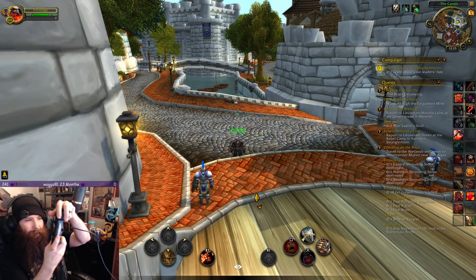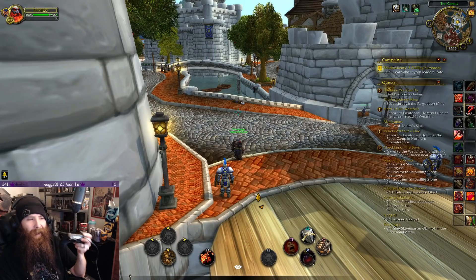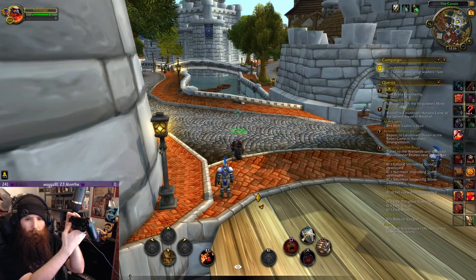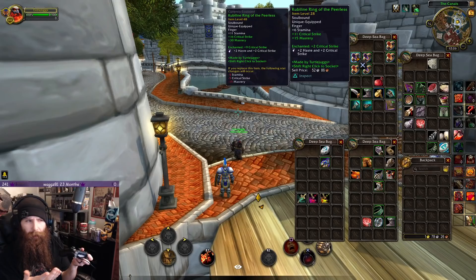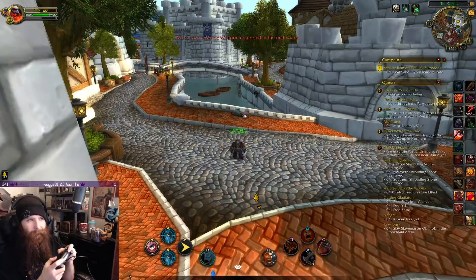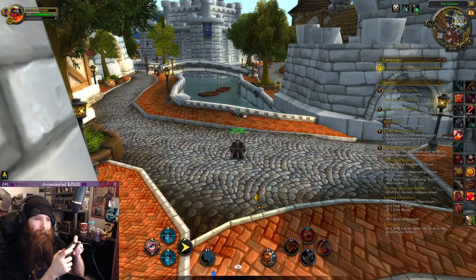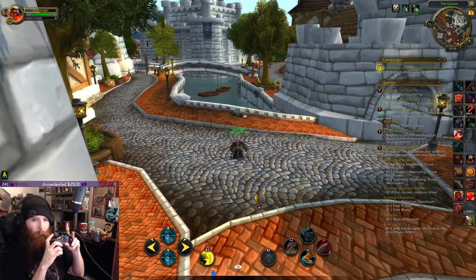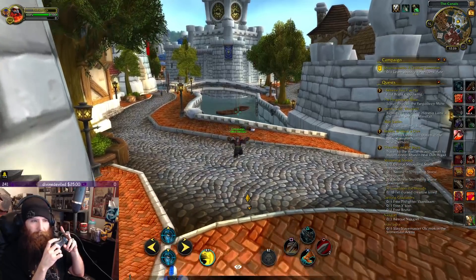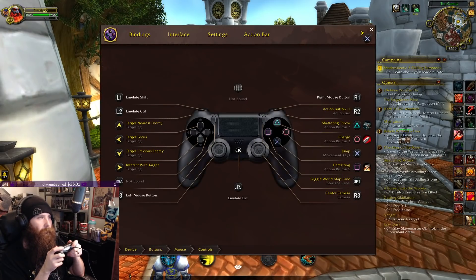I specifically choose to do that because other combinations feel very uncomfortable, and I want to assign uncomfortable inputs to things that aren't active engagement gameplay. I'm not going to be opening my bags in combat, so I want buttons that feel good to be assigned to what feels easy on my hand. My entire rotation can be done through all the different buttons when they feel natural. With that, we go back to controls and continue assigning keys.